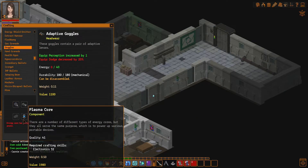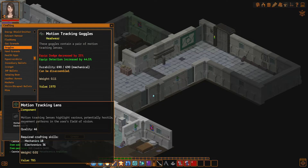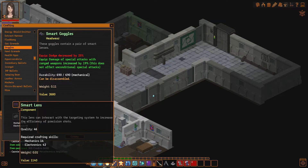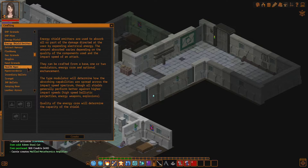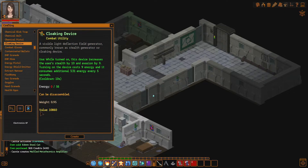Just perception at the moment, detection, critical chance for ranged weapons. Yeah, the goggles are basically bad — they're not for me. Energy shield meter — yeah, I suppose I can make that. What I really wanted was the cloaking device, that's the one. Please have things — I have things. Can I make them? I can, we can make the cloaking device.